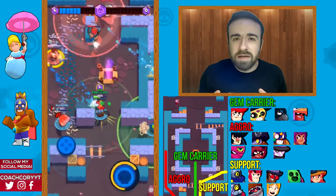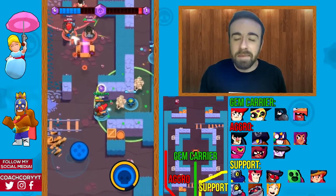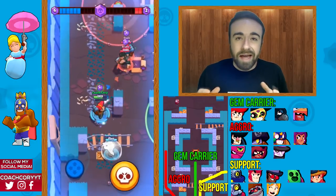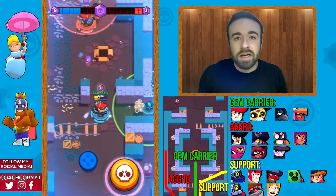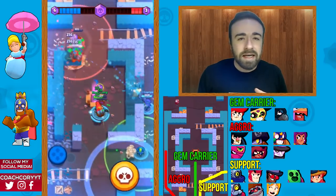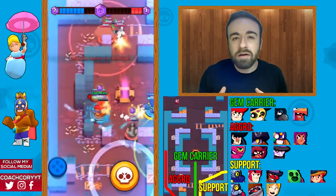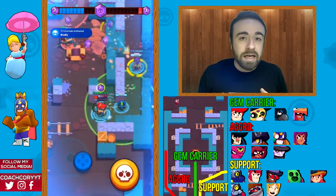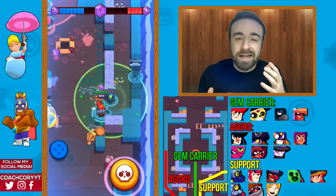Starting out, let's talk about the pathing of your teammates at the beginning. In Bone Box you generally want your teammates split into three lanes — one on the left, one in the middle, and one on the right. In lower trophy games you'll often see two or three people go down the middle into the box, but those entryways are so narrow it's very easy to hit multiple people at once and charge up supers quickly.